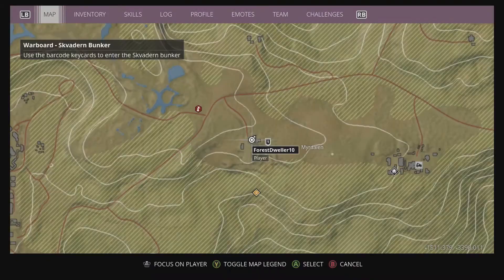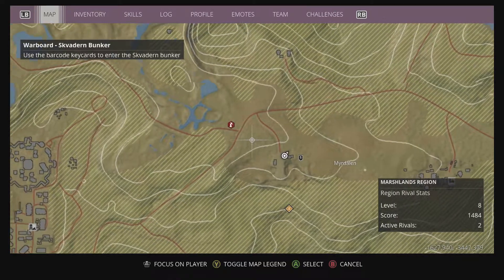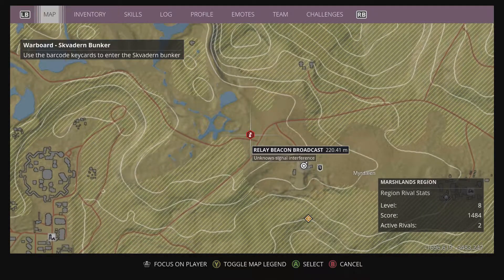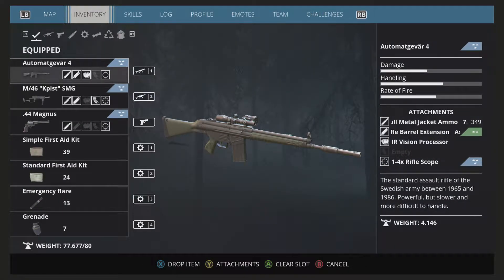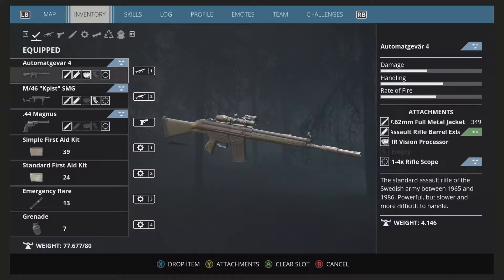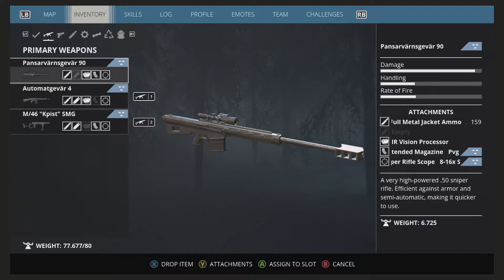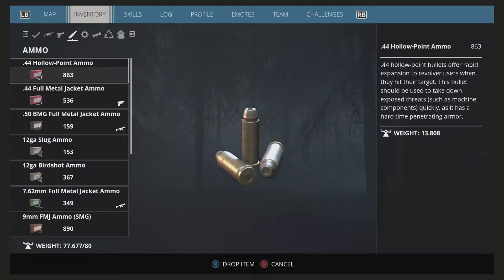We are just outside the bunker on the map — you can see there is a nice relay beacon just outside. Let's take a look at what she's packing: she's got the AG4, we have a three-crown K-pist as well. These weapons are not silenced; she is not a sneaky character. Along with that is the 50-cal rifle. She is going slim — her weight is 77, so she is full of stuff.